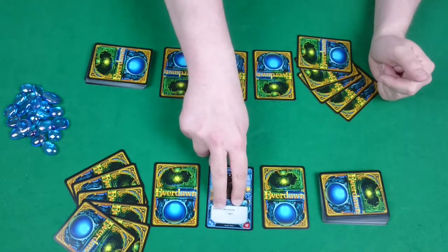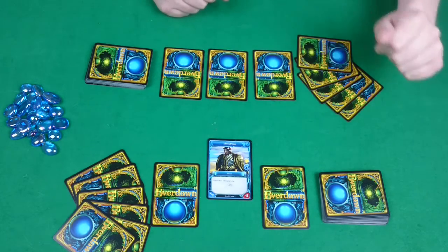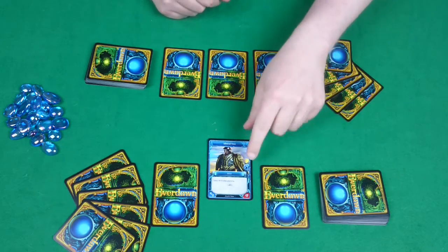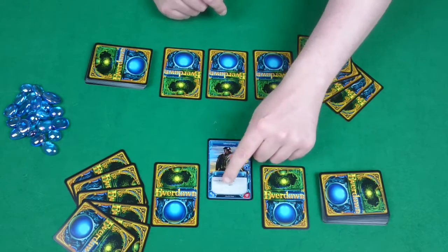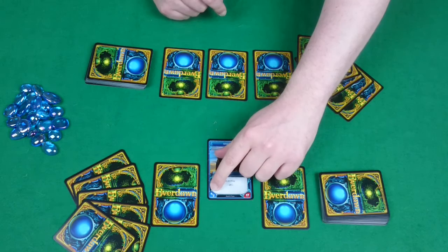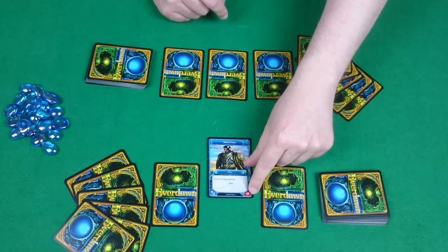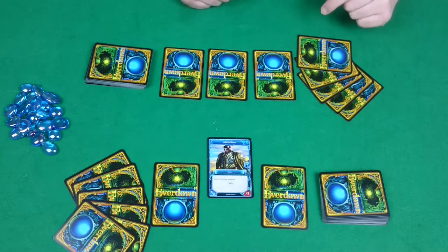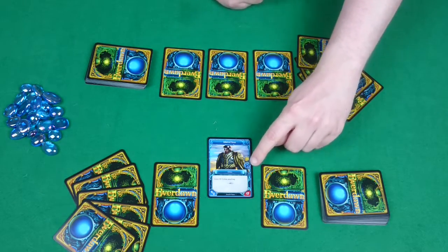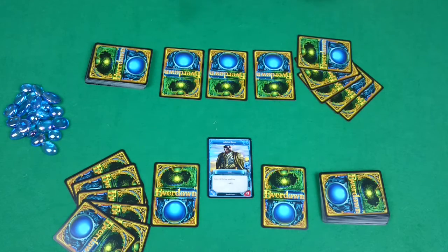You then will place a keeper into offensive position, meaning you just push it forward a bit, and that means it will be using offensive abilities rather than its defensive abilities, which are separated by this symbol here. In the bottom left we have the attack value and then the defense value. The bottom right gives us the life points. If you are reduced to zero life points on any of your keepers, you lose the game. Along the right-hand side we have the affinities, which give you a bonus to damage when attacking if both keepers share that affinity.